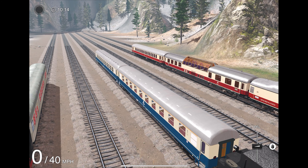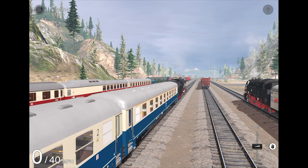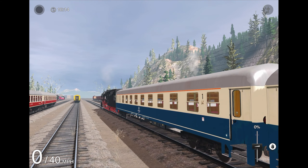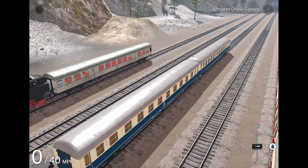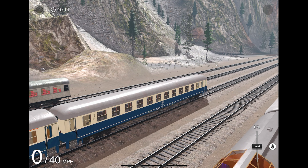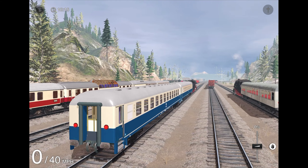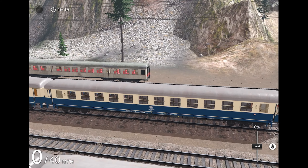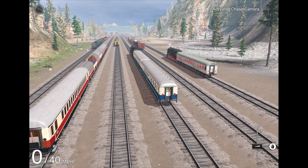Up next we have a couple of coaches. First is the AG AM 203, available in the PT Alpine Lake 1 route — this is the first class coach, which looks pretty nice, though it doesn't have an interior view. Then we have the second class coach, the BM 235 Bundesbahn, which is also exclusively available in the PT Alpine Lake 1 route, and it also doesn't have an interior view. These two coaches are exclusive to the PT Alpine Lake 1 route.